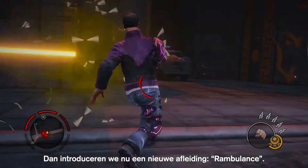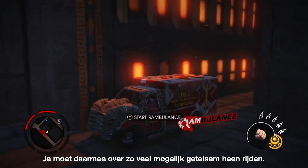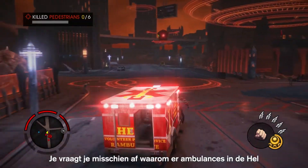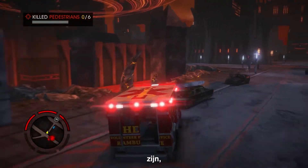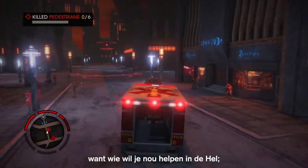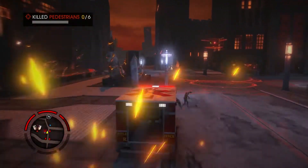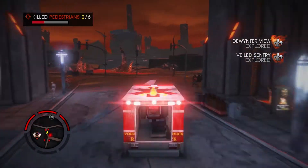And now we're going to introduce a new diversion called Rambulance. The goal here is to run over as many husks as you possibly can. You're probably wondering why we have ambulances in hell — because you wouldn't want to help anyone in hell. But in this case, it's a Rambulance.